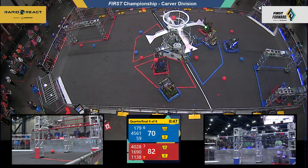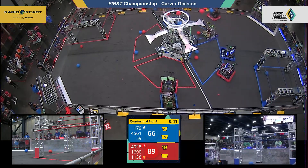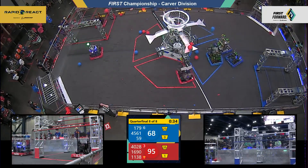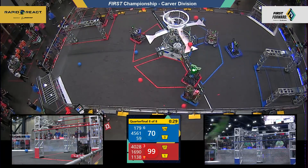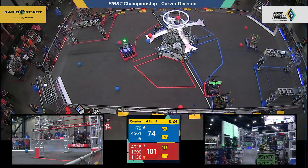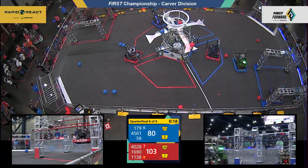45 seconds remaining. Beak Squad still fending off defense from Blue. Now it's Ram Tech trying to make it so Red can't get an easy shot off. 1690 Orbit along with their opponent Terabytes scoring four quick cargo into the upper hub for their respective alliances. Red has an advantage going into our endgame. Less than 30 seconds left, and Beak Squad is lining up for Red — they're on the high rung now trying to get that traversal.